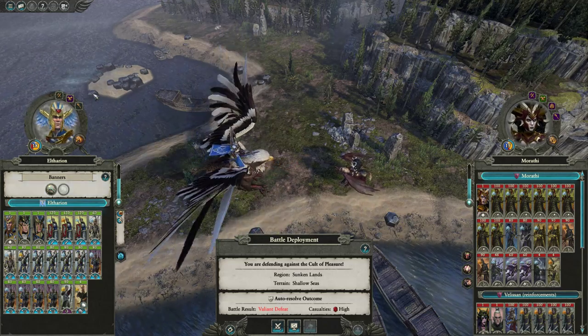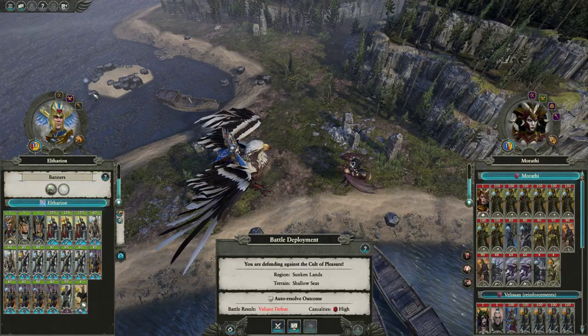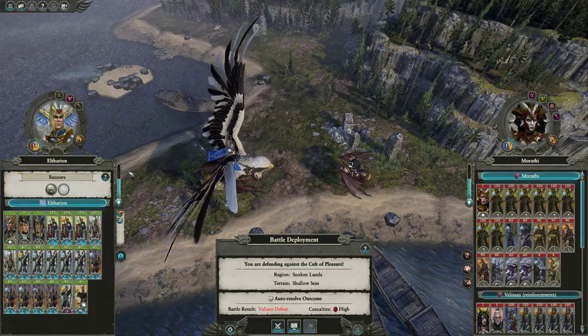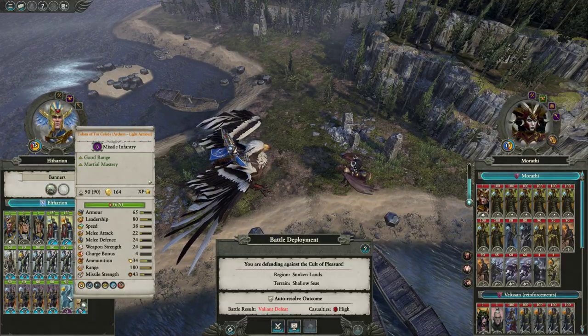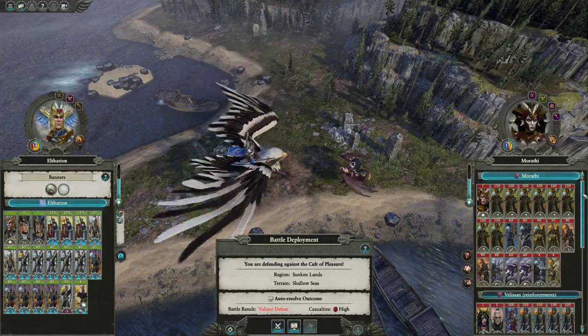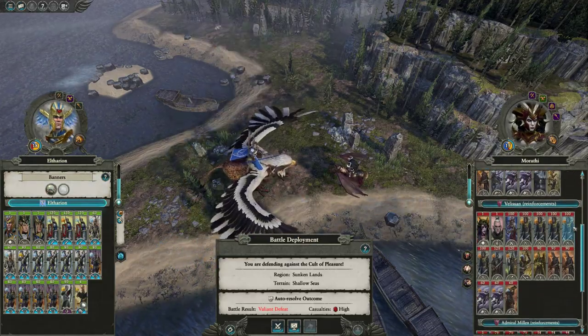Legend of Total War here, and today we've got a Saving a Disaster battle playing as Eltharion going up against Marathi. We've got a mixed Mistwalker army here — at least one of each type of Mistwalker, plus a Regiment of Round Talon of Tor Kaleda. This is a good army, but the problem is that Marathi's army and her reinforcements are simply stronger than us.